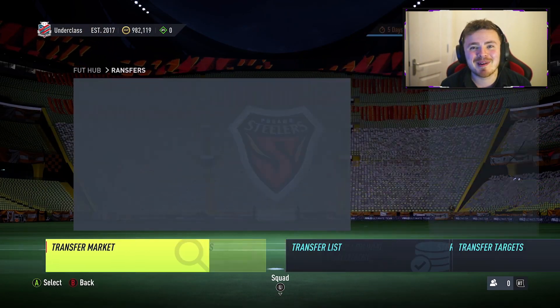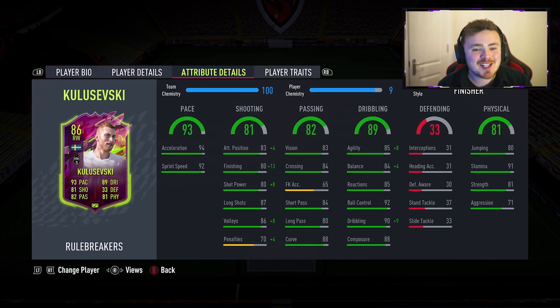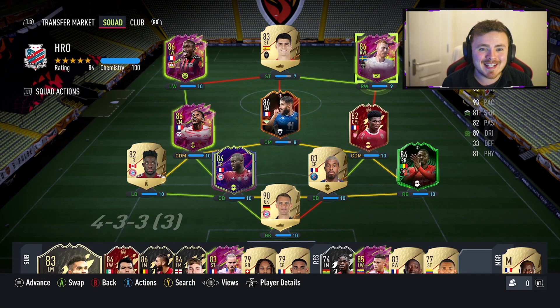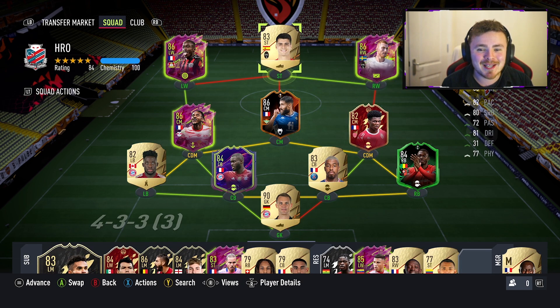With that Finisher chem style we go all the way up to 93 finishing and 88 shot power - a massive boost. I'm pretty certain this card is going to need that. We also get a nice bit of fine tuning in the agility, balance, and dribbling stats. As you would have seen, the team I'm using in this player review - Morata is here purely for chemistry and will be subbed out at the start of the game.